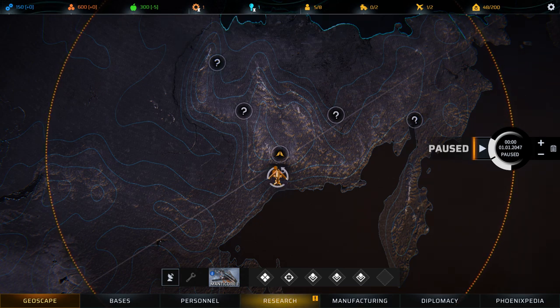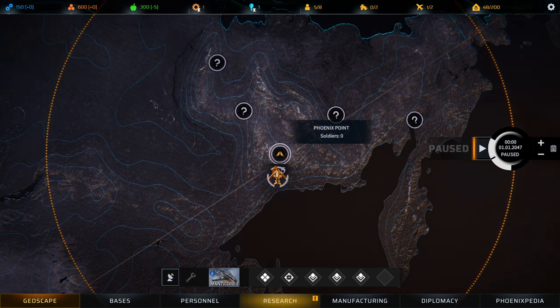At the beginning of the game, you start with a single transport, the Manticore. The Manticore is stationed at your starting base, Phoenix Point, on the world map which we call the Geoscape.